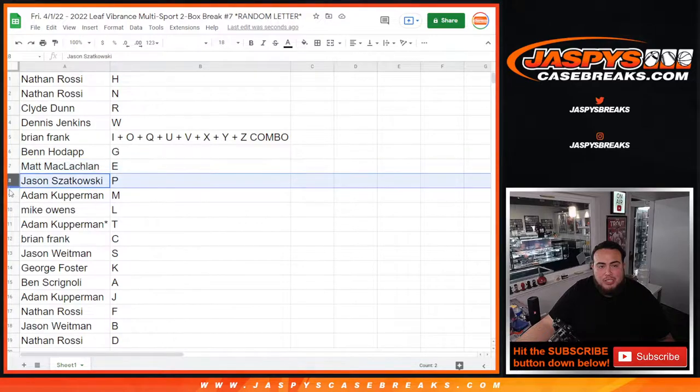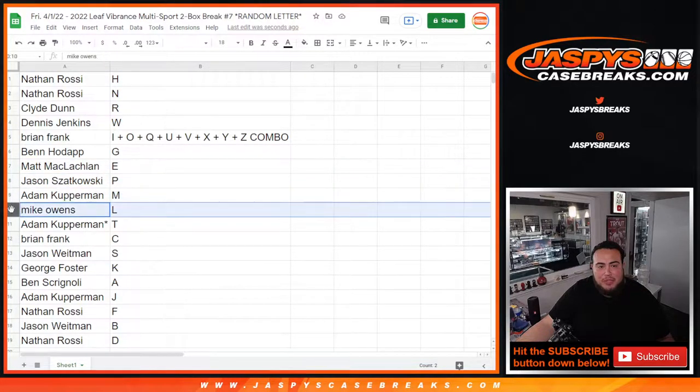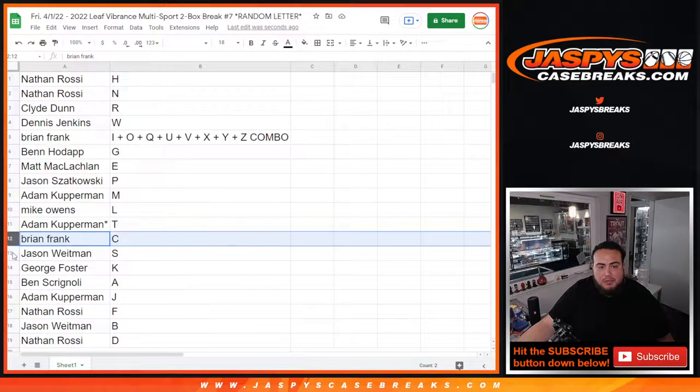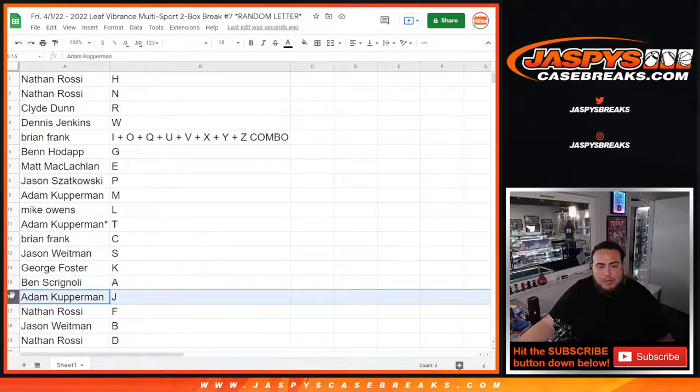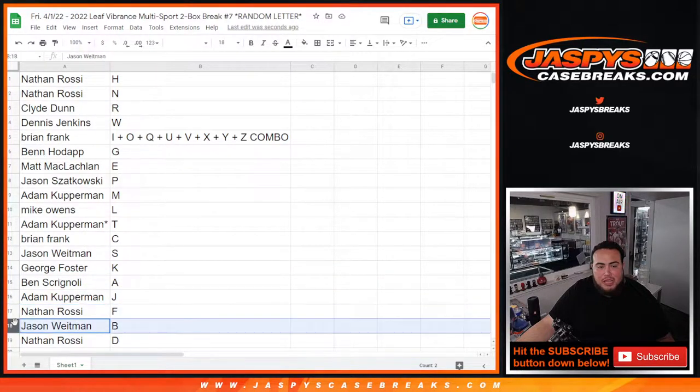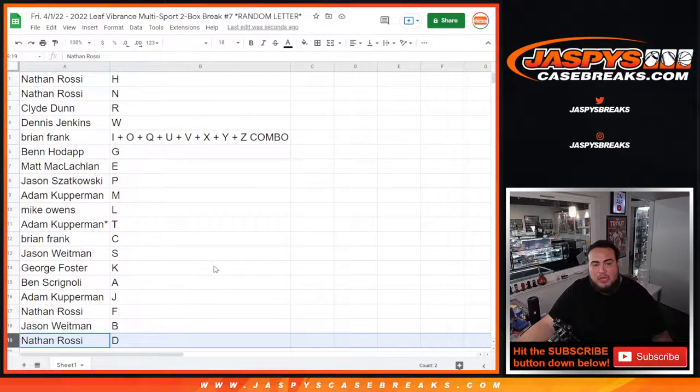Ben with G. Matt with E. Jason S with P. Adam Coverman with M. Mike, you have letter L. Adam Coverman with letter T. Brian Frank with letter C. Jason with letter S. George with letter K. Ben with letter A. Adam with J. Nathan with F. Jason W with B. And Nathan with letter D.